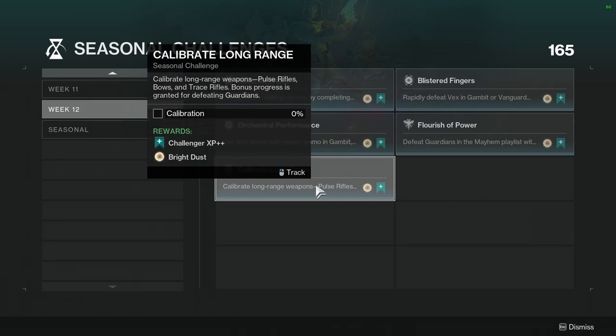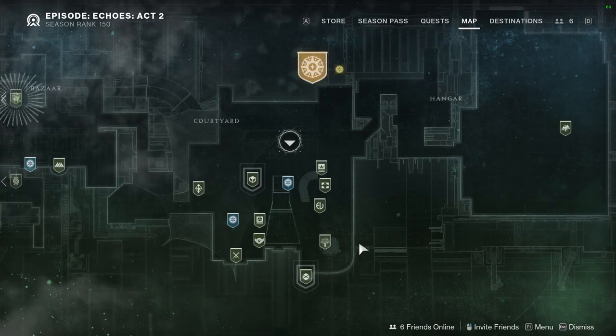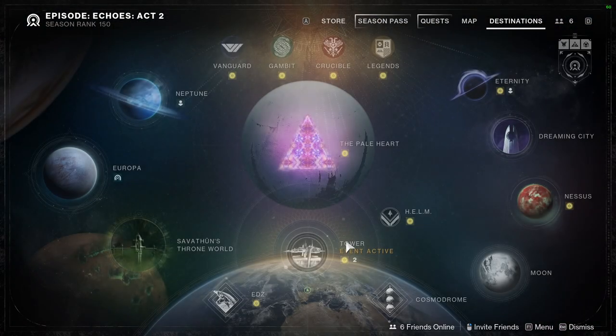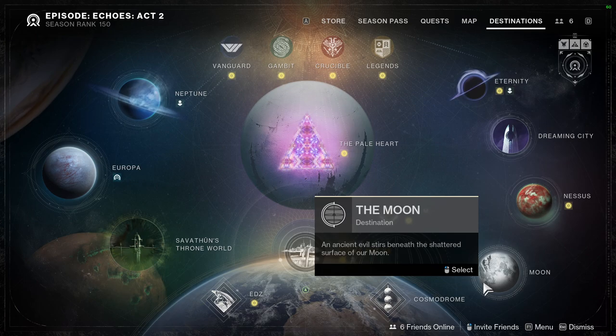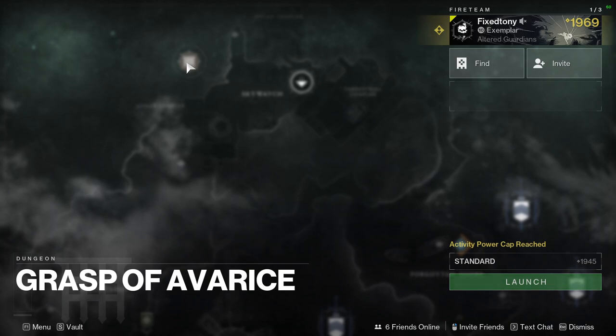Calibrate Long Range Weapons — Pulse Rifles, Bows, and Trace Rifles — with bonus progress granted for defeating Guardians. You can do this anywhere honestly. If you want to complete it fast, you can combine it with the Moon, but if you don't want to do that, go to the Cosmodrome and specifically Grasp of Avarice, the first area. I know some people have gripes about it but honestly it's the most straightforward spot for me.